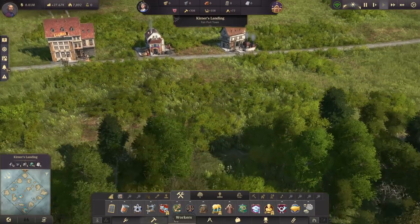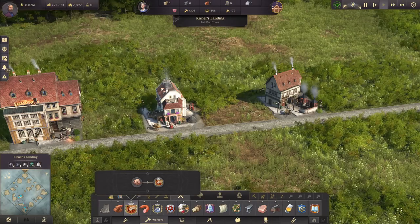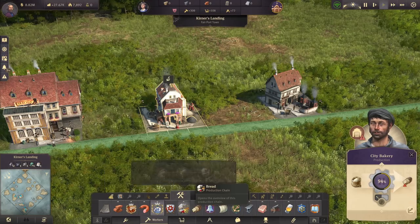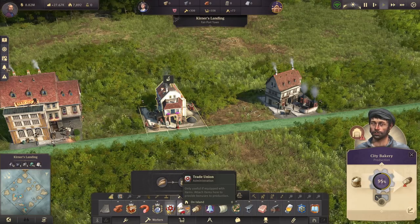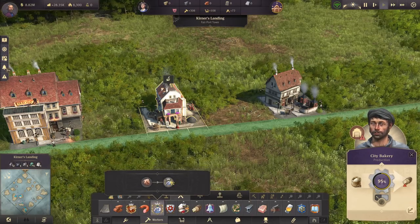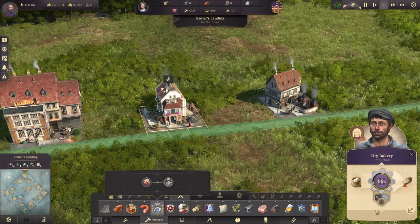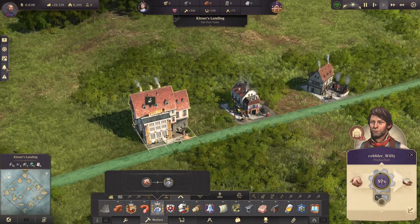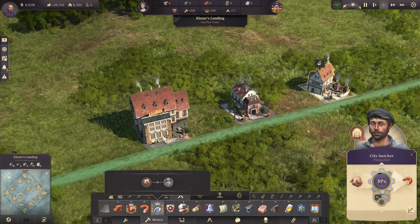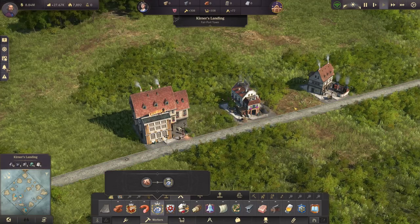You can find these under the worker tab — they unlock at workers, even though I'd personally probably wait until artisans to build them since they look a little unique. There's nothing special mechanically: the bakery still takes one minute, sausages still take one minute, and shoes also take one minute, so very easy ratios. They are improved by electricity and will require a little worker workforce. So spruce up your cities with these new buildings from Alt Mark Willie 1.